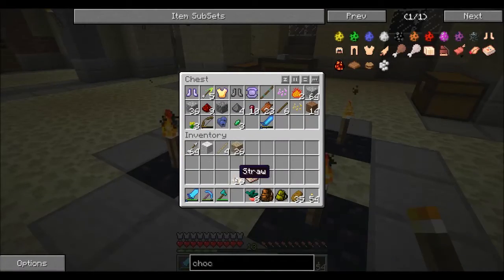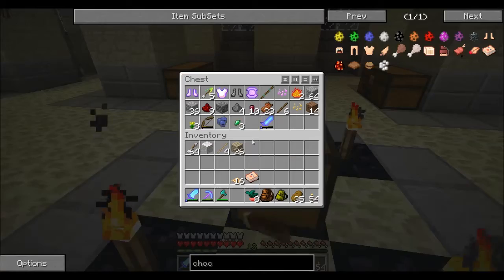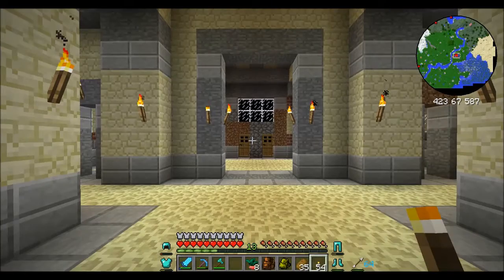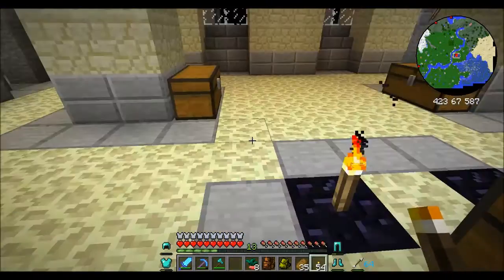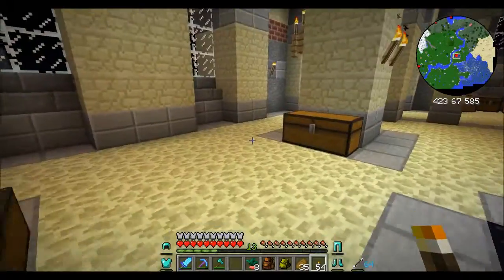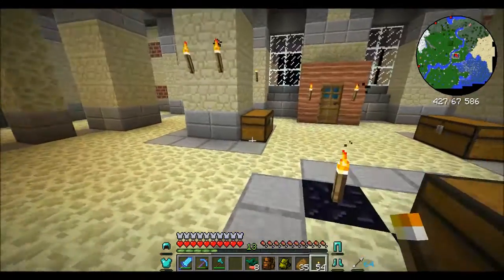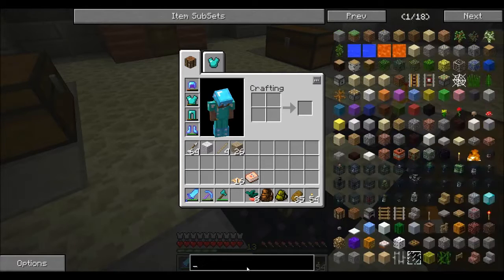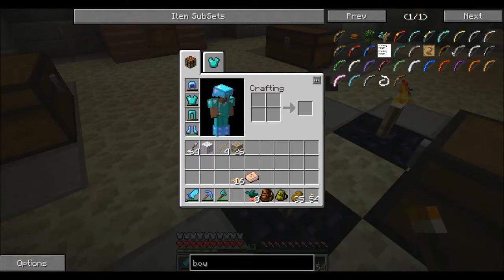A lot of you had said that I'd actually lost my bow when I died, which kind of sucked because it was a crystal bow — it was enchanted as well. That kind of sucked, but it shouldn't be too bad. We should just be able to make another bow, so we will go ahead and look for another one.